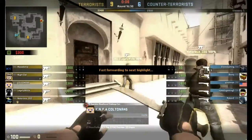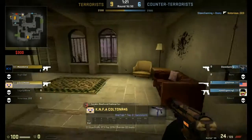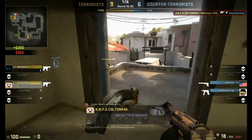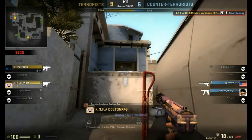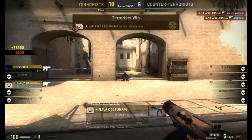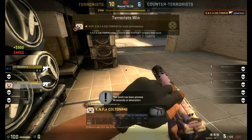Switching over to the T side now, walking with the tech nine. We're going to come over here in apartments — I'm not too sure where the enemies are. Walking in here, I get that tech nine kill. This guy is over there in market, and this guy comes through apartments — I didn't notice him, but then I realize he's there, get him down, and kill the last guy for the most eliminations on round 16. I had three kills on my stat track tech nine, so that was pretty awesome.